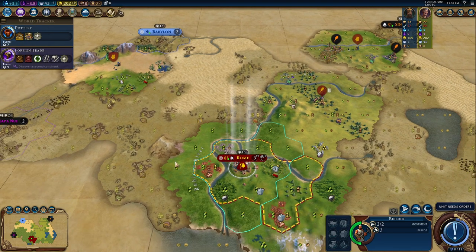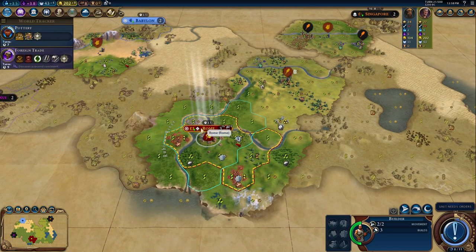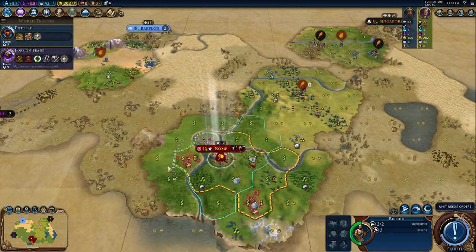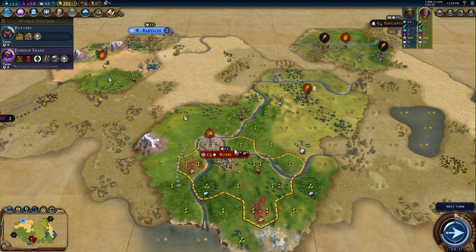With this builder, what we'll do is put a mine on both the copper and the stone. And because of our Stone Circles pantheon, we do get a faith boost. We already got the masonry boost from the tribal village, and now we just get a lot of actual faith that way.